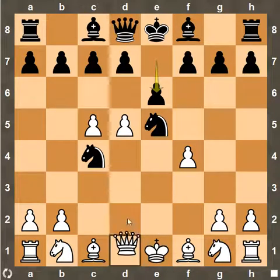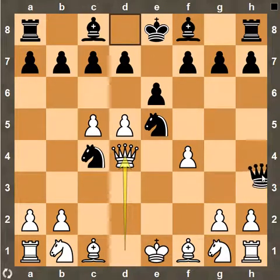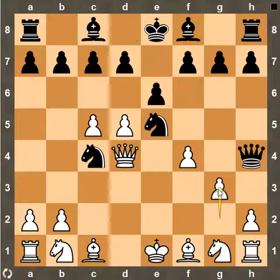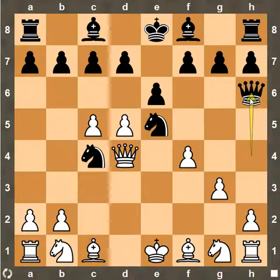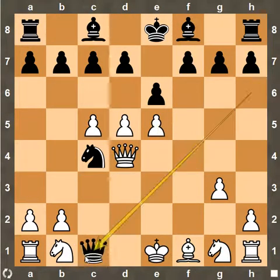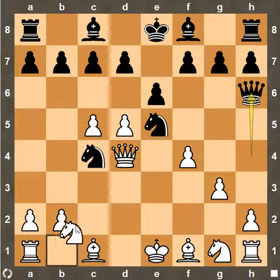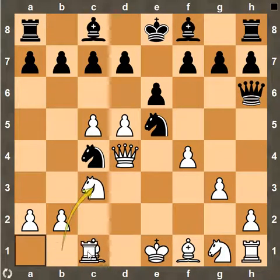So after e6, white played Queen to d4, Queen h4 check, pawn to g3, and now Queen to h6 — winning the f4 pawn so that white cannot take the Knight on e5, otherwise Queen captures on c1. So pawn to g3, Queen h6, and now simply Knight to c3 defending the c1 Bishop, and therefore renewing the threat of pawn capture on e5.